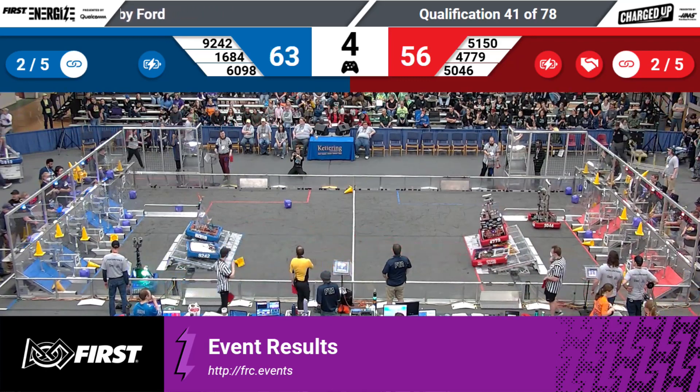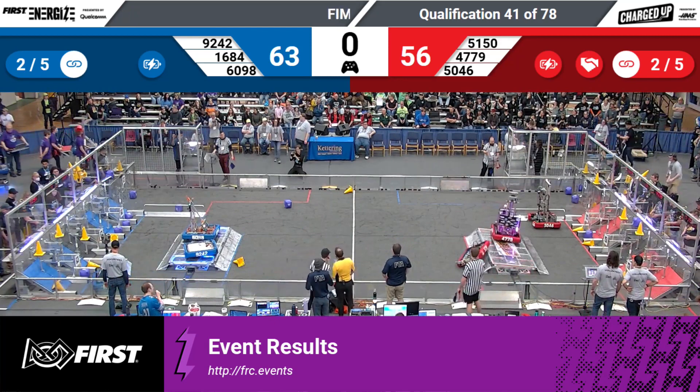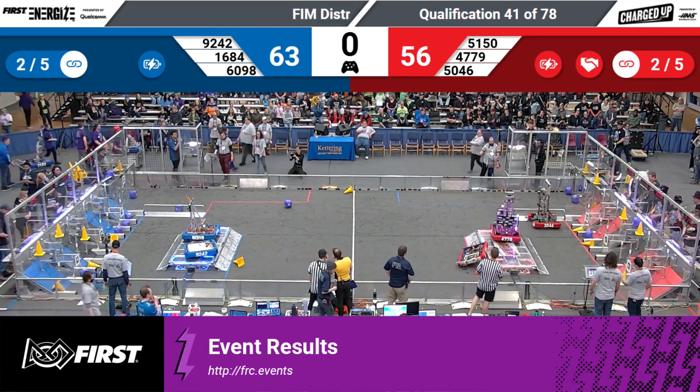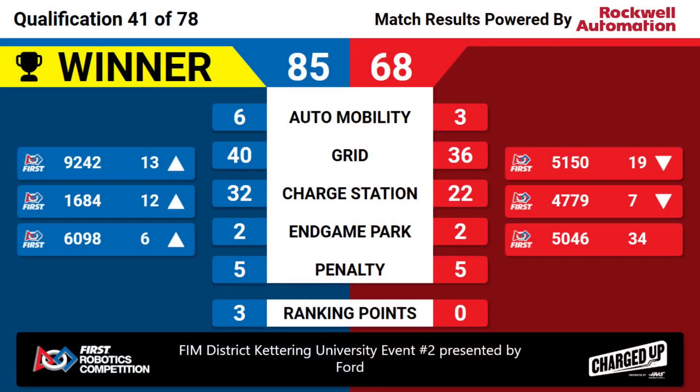RoboSapiens trying to balance, trying to get their partners. Score is 51-50. They're up — are they going to balance? So close. And that is going to be your match. Qualification score of 85-68. That gives those blue alliance robots three ranking points, enough to move that 60-98 team up into the number six roster.